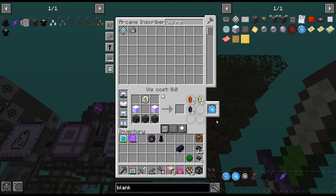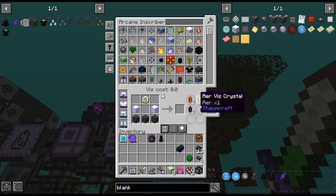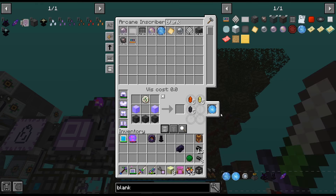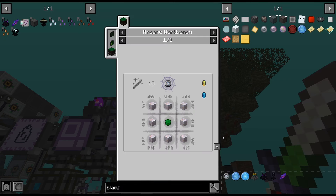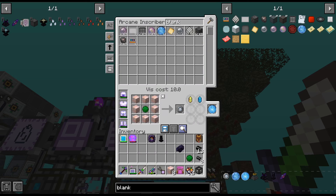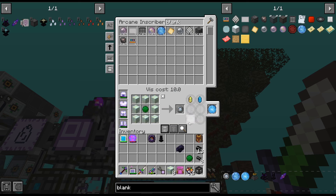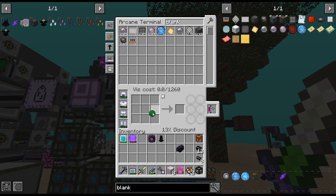We should do the cores first, although I did notice we had one in the AE system. I don't remember crafting up an extra one — did we get that from a quest? We may have. But yeah, let's do this. There we go, so in the future we'll have that if we need it.